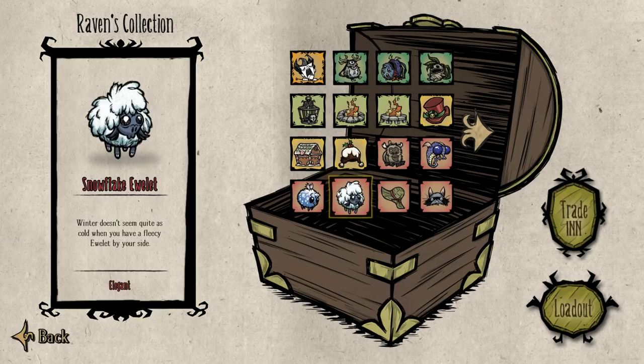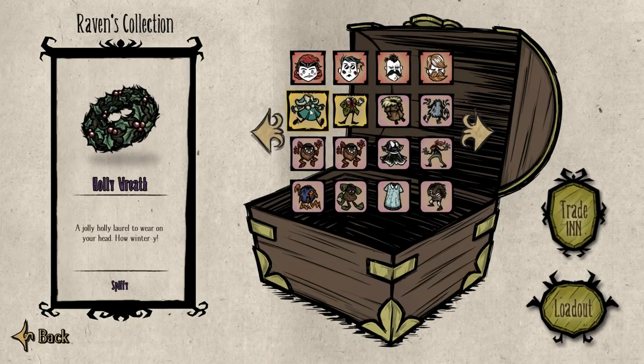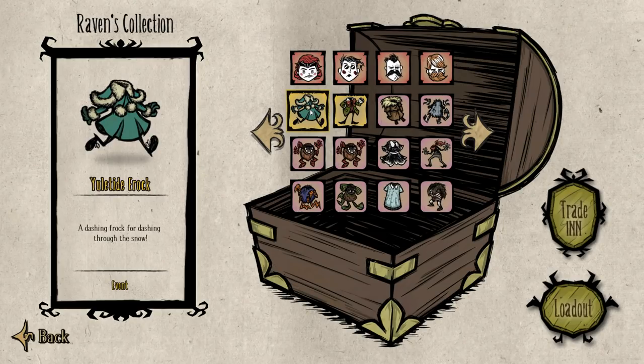There's also a bunch of skins for pets and just stuff like that — winter hat, a bunch of these little wreaths, some festive items. There are these two little clothing pieces. I really like this one on Wickford.